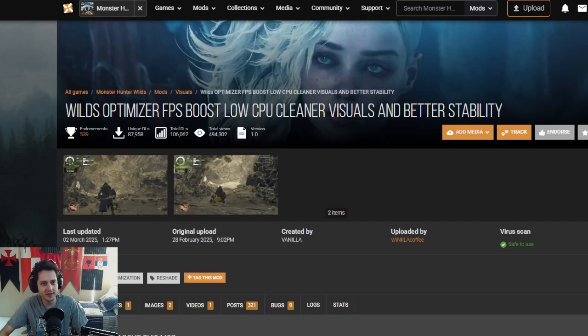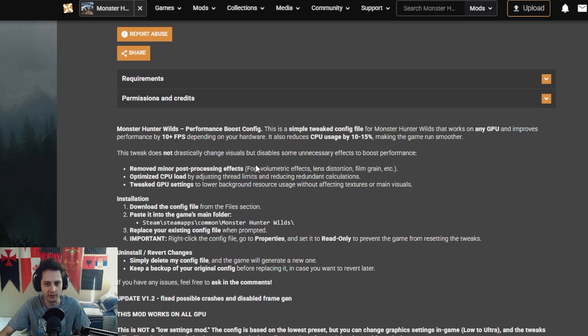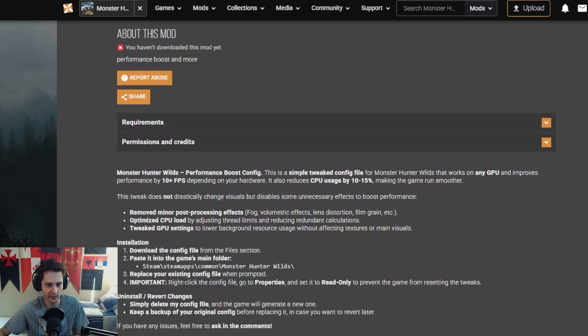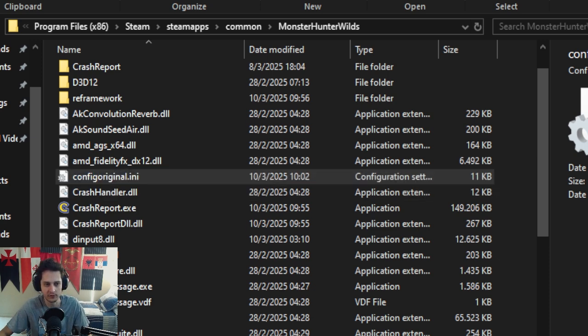Monster Hunter Wilds Optimizer — FPS Boost, Low CPU, Cleaner Visuals and Better Stability. It claims to remove post-processing effects like fog. I want to install it already just for that — the fog in this game is so annoying, you cannot see anything. It also optimizes CPU load and tweaks GPU settings. Interestingly, it's not actually a mod — it's a configuration file. It is always wise to backup your original file first, so we'll rename it to 'config original' before dragging in the new one.